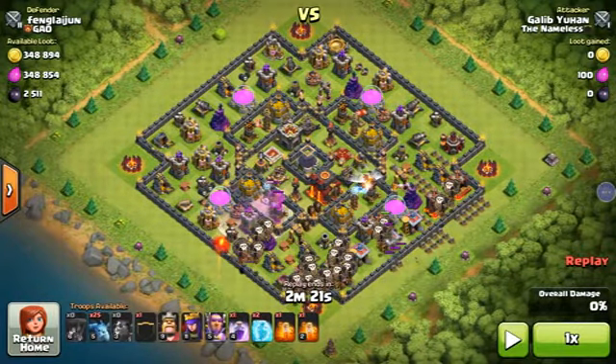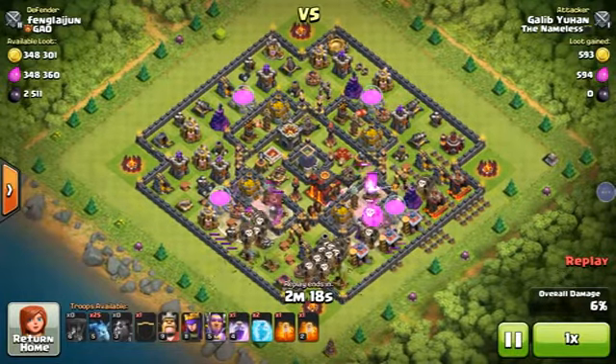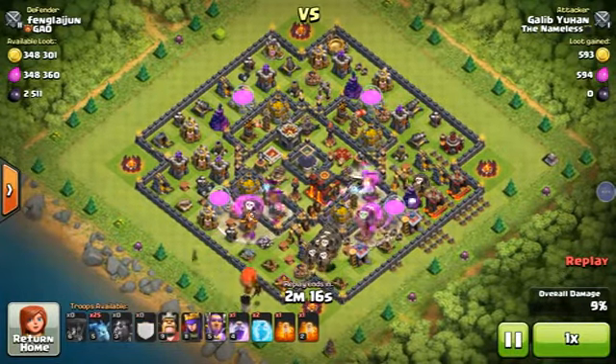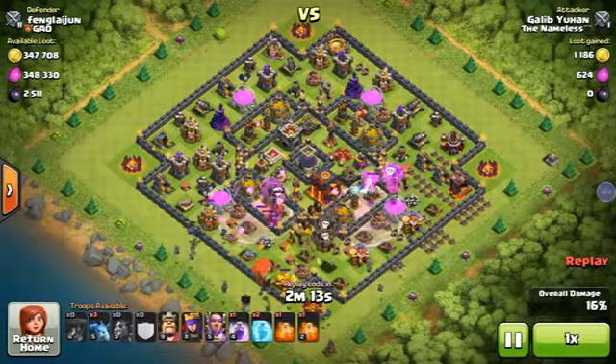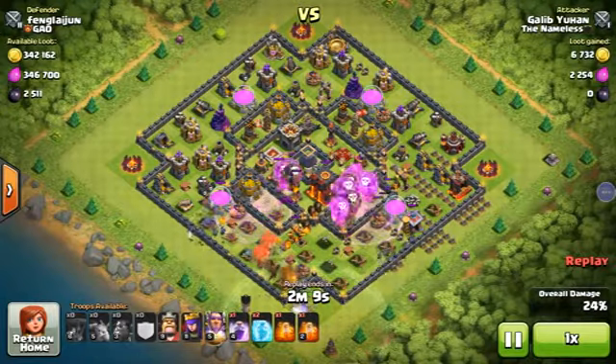Then use the Rage Spell. Rage Spell is very important in this attack — if you're using Lava Hounds, you must use the Rage Spell. And behind them, deploy the Minions. The attack is going well.